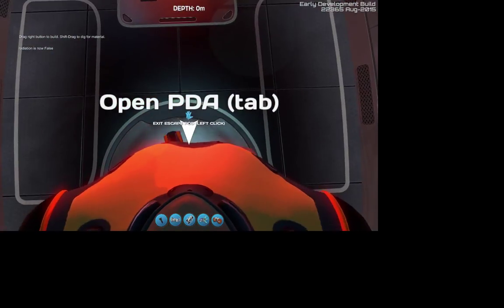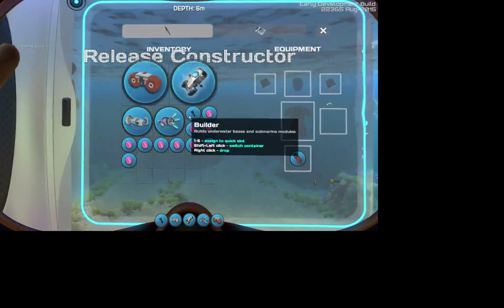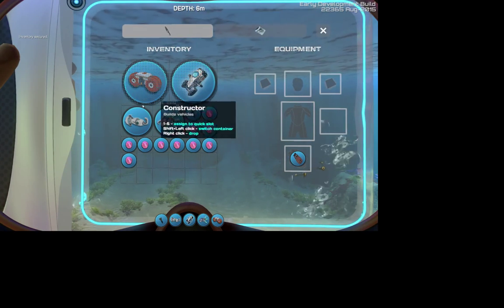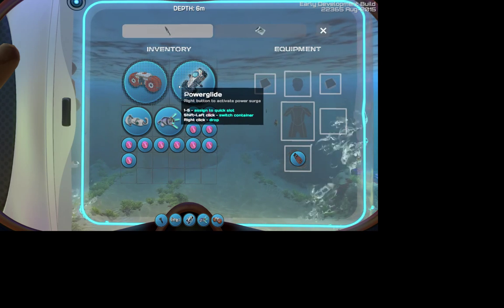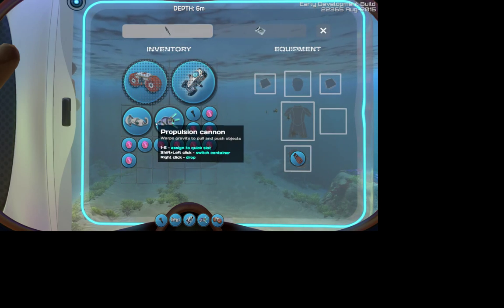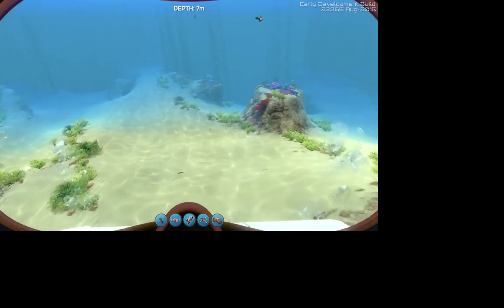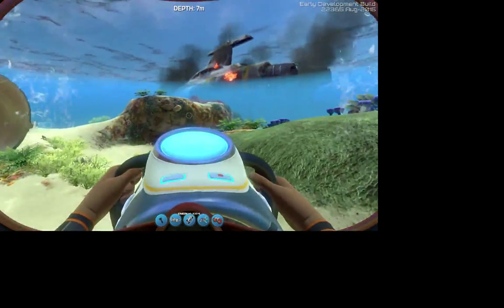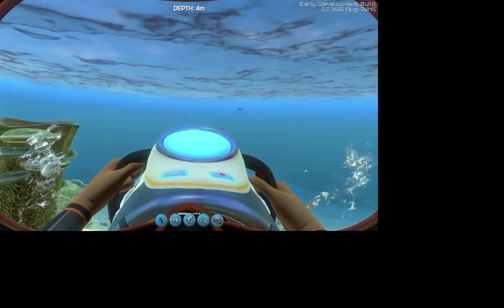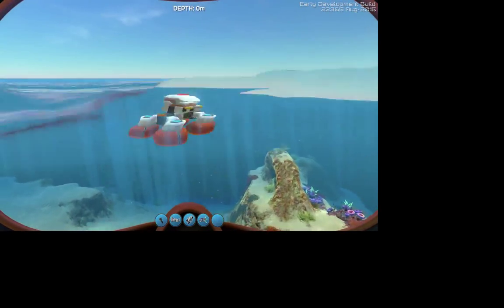So, actually, if you get in here right now and hold tab and press it, you'll see that with the creative version of the game you will have automatically the constructor, the power glide, terraformer, propulsion cannon, and a builder tool. So, you're basically able to do whatever you'd like in the beginning of the game with no constraint, no energy loss, nothing. The game is preset and ready for you to just build to your heart's content.